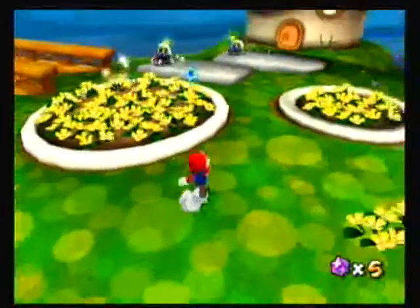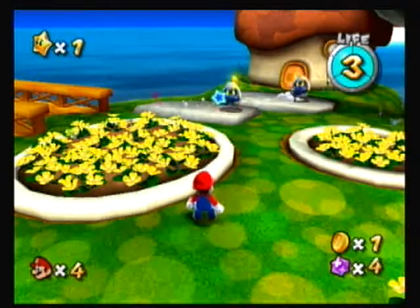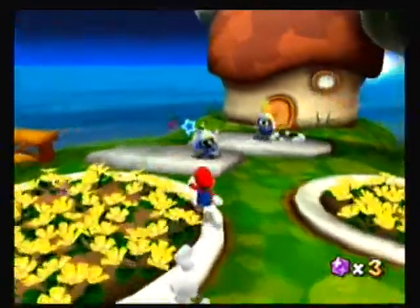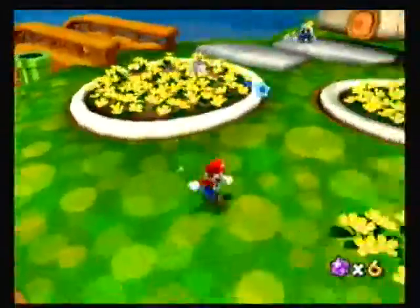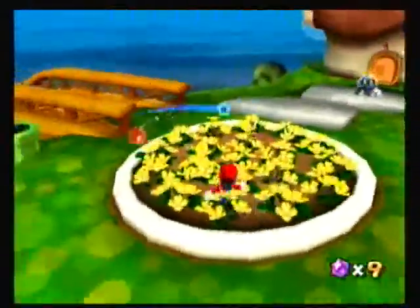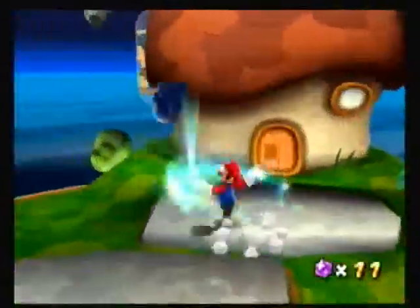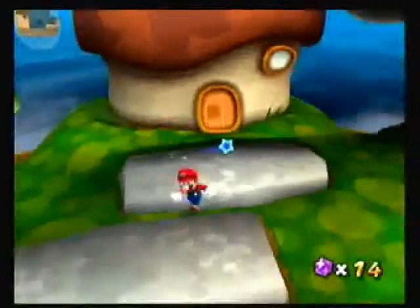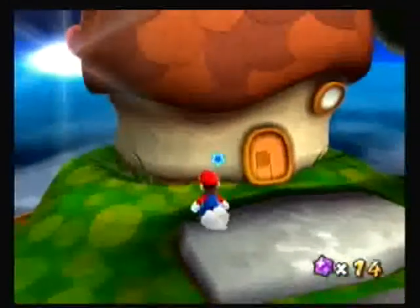Now, as I showed you about shooting enemies with star bits — yeah, I missed already. You can shoot them and they'll get dazed and you can go straight in for a kick. You can get two extra star bits from this, the third replacing the one you lost shooting the thing. But since you need them to get other Power Stars later in the game, I will not really be using this mechanic that often.